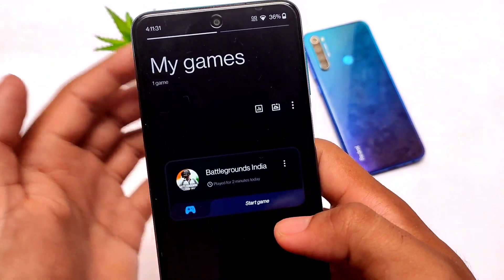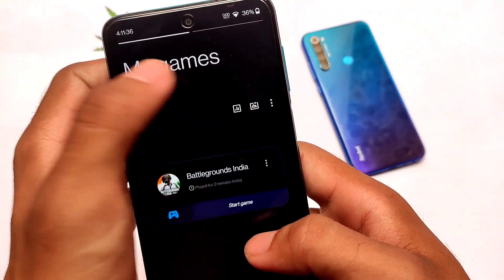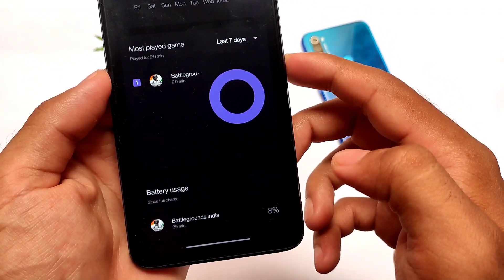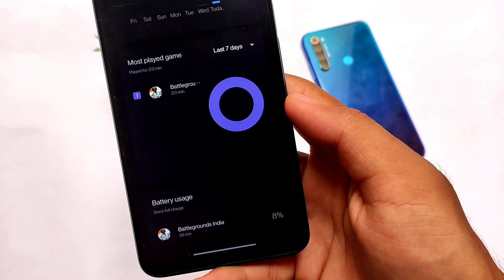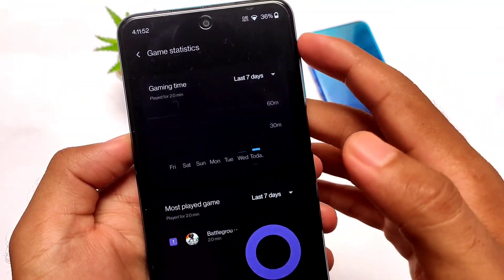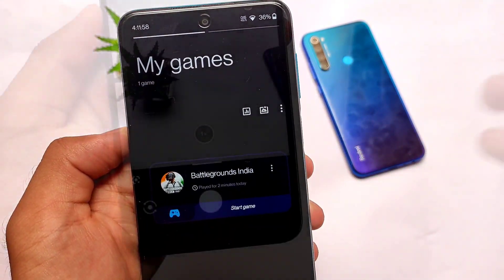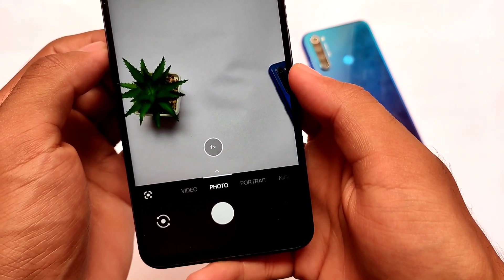In terms of gaming, I tried playing games and the gaming was actually very good — I didn't get any frame drops. I compared this with another custom ROM where the gaming performance was below average, but in this one it looks quite good. I played Battlegrounds India for more than half an hour and it was good. I didn't get any heating issues even with temperatures around 39 to 40 degrees in my area.